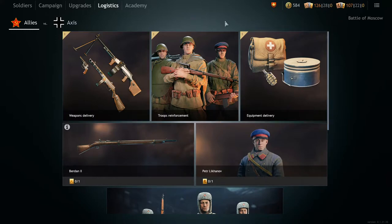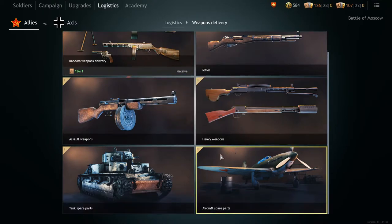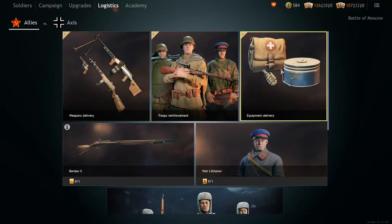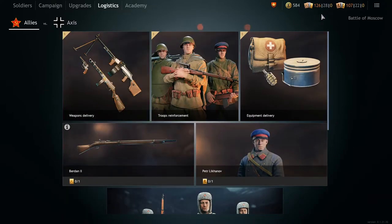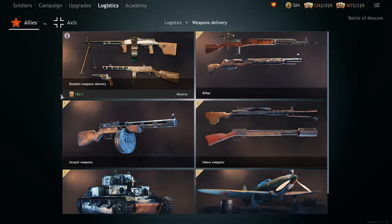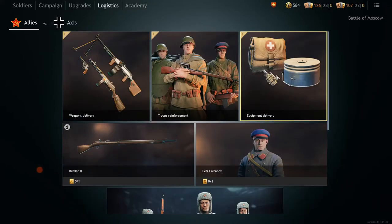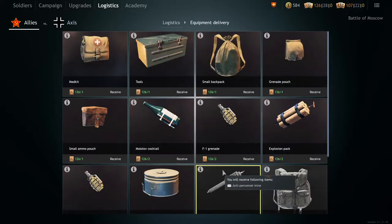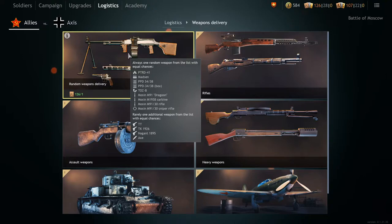Starting out with the weaponry logistics, these are used to get you weapons, vehicle parts, and equipment. You'll also notice that there are items you can buy for bronze, silver, or gold orders. Bronze orders can be used to get random weapons or specific equipment, meaning you'll have to choose between getting a random weapon of a random rank or a guaranteed piece of equipment that you might need.